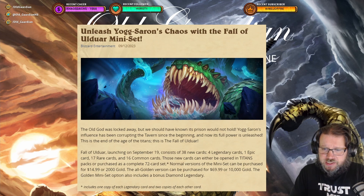The normal version of the miniset can be purchased for $14.99 or 2,000 gold — also the same price. The all-golden version can be purchased for $69.99 or 10,000 gold, and the golden miniset also includes a bonus Diamond Legendary, which is a bonus Juxtaeron in diamond.